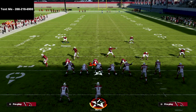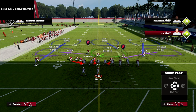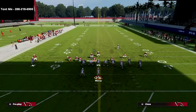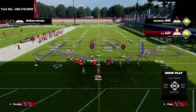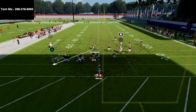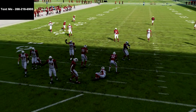The beauty of this is there's a lot we can do on top of this one simple blitz angle. You can crash your line down or crash it to the right, and then you can drop the backside guy into a curl flat zone. As you can see, the blitz is going to come in completely consistent off that left edge.